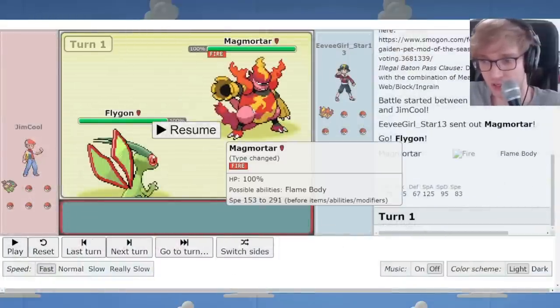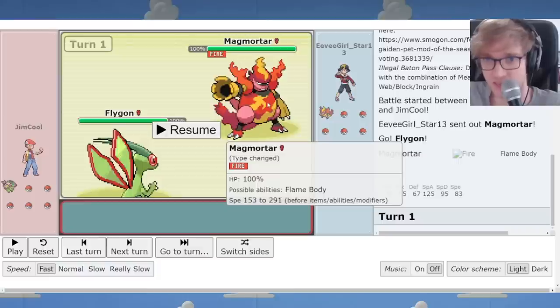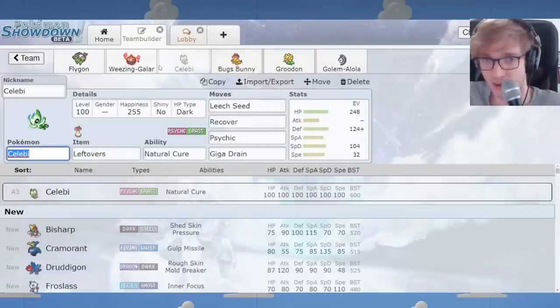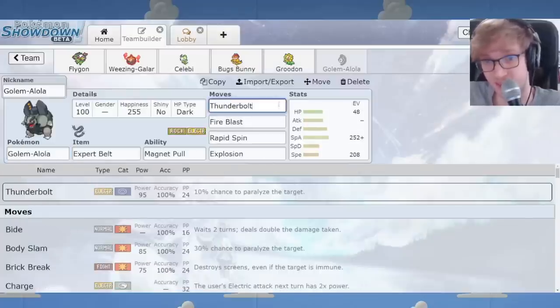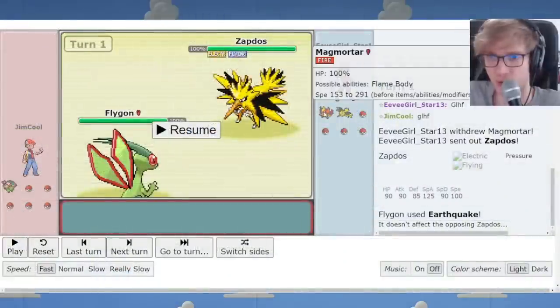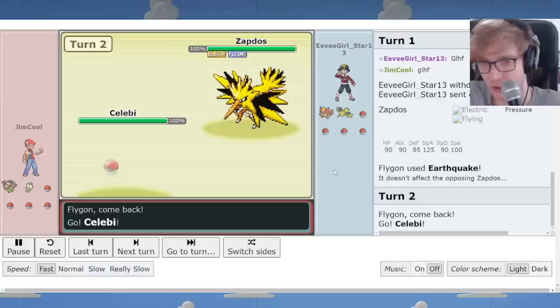In the next battle, in comes Magmortar — another Pokémon that's going to cause trouble. Magmortar is a mixed attacker with Cross Chop and Fire, Electric, Ice, and Grass — basically every coverage option. It has an Electric move to hit Weezing, Fire move to hit Celebi, Fighting move to hit Scrafty, and Fire move to hit Sunflora. I also replaced Magneton with Golem Alola to try out a different approach, since Golem can get Spin and Magnet Pull at the same time, meaning we don't have to run Talonflame anymore. I go for Earthquake with a Yachi Berry in case of Ice moves, to at least force Magmortar out on turn one.